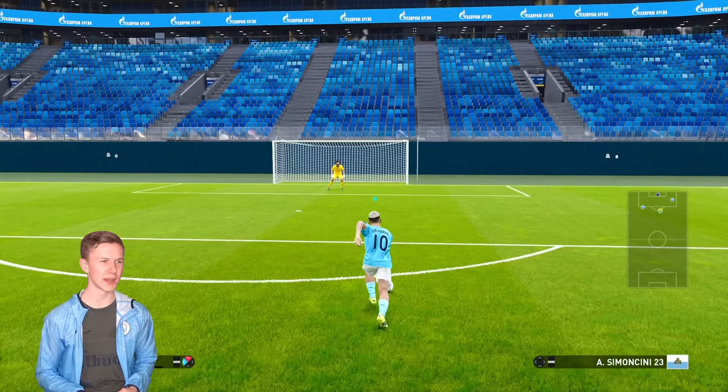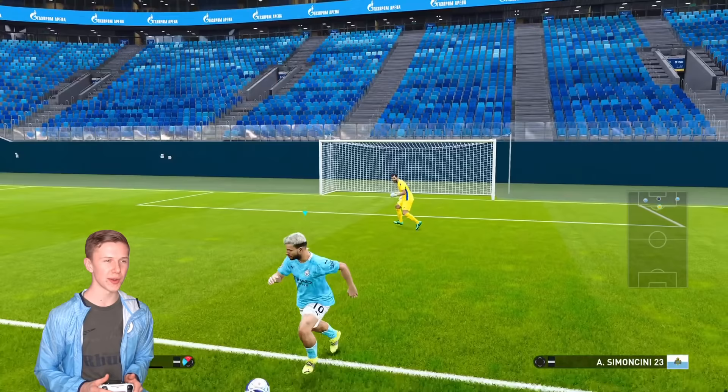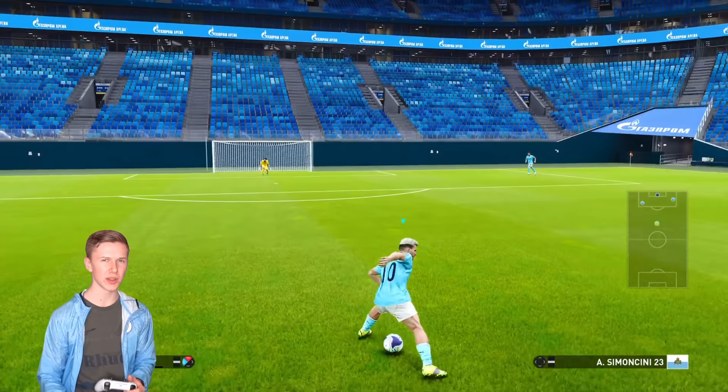Now it's my turn to actually score a goal in PES that I will recreate in real life, and obviously I'm going for Sergio Aguero, ripping Manchester City, even though I'm a Leeds fan, but never mind. Aguero is obviously known as a very classy finisher, so I'm going to try a finesse from quite far out, and then with a heel flick in the beginning.